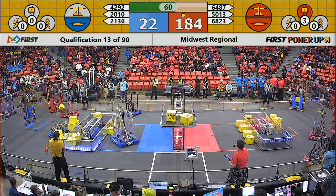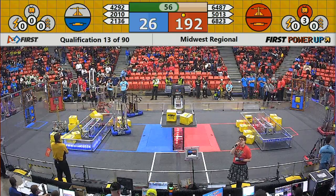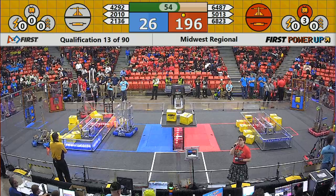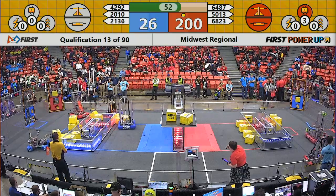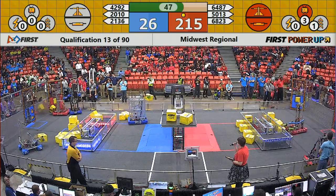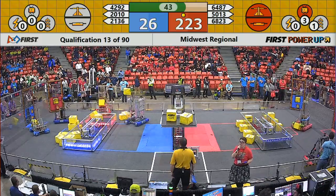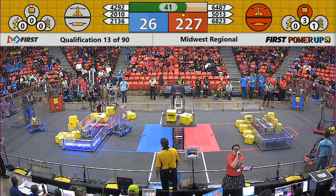Turning our attention back to Blue — Blue does own their switch, so they're scoring one point per second. Red owns switch and scale, so they are still outscoring your Blue Alliance. That switch now is turned in favor of Red, or slightly neutral for your Blue Alliance, unfortunately. So Blue needs to add a power cube to their switch quickly if they want to keep scoring points, with 45 seconds remaining in this match.